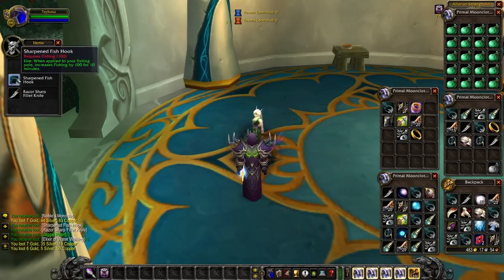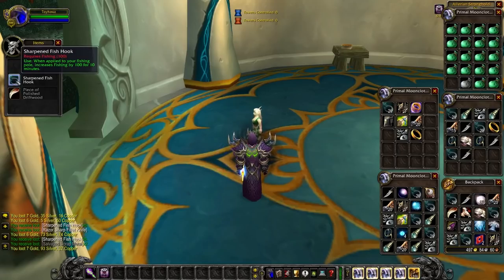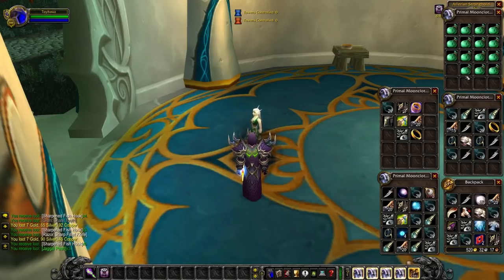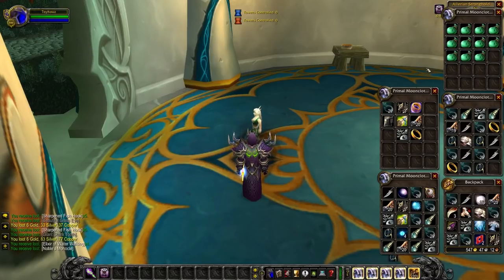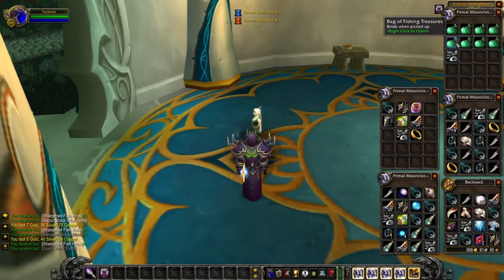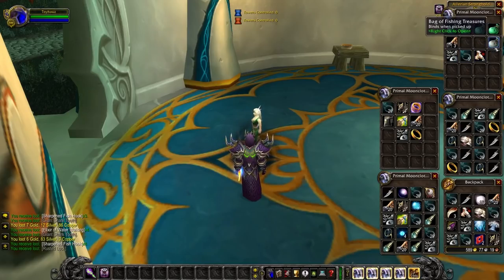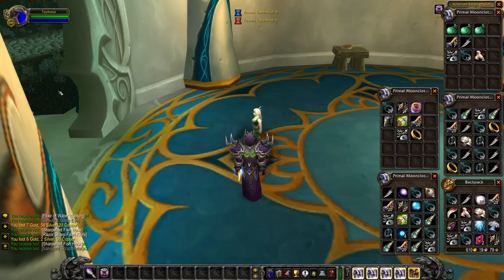We've gotten almost 500 gold and we're on the last 20 bags of fishing treasures now. More sharpened fishing hooks — we have so many of these, and they don't sell well, like 20 silver a pop. Another gold wedding band. The sharpened fishing hooks are notable because they add plus 100 fishing skill, which is needed to prevent fish getting away in higher areas like Terokkar Forest. We're on the last eight bags and we have not seen any of the four rare pets that drop, which is pretty crazy.